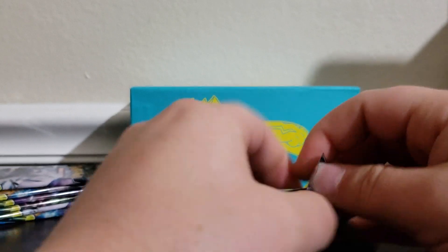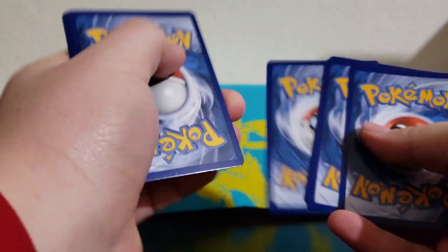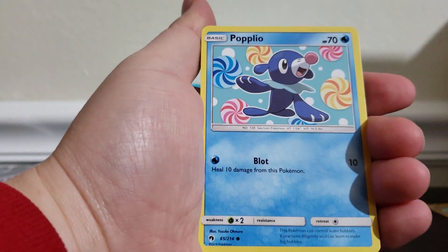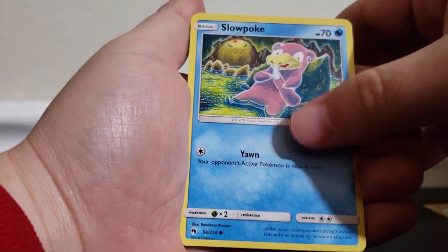How was everybody's Christmas and the past three months that I've missed? Let me know in the comments down below what you got for Christmas, anything cool, what you've been up to. All right, let's go with grass and fire for the energy guess. We have Nest Ball, Kecleon, a Sightseer, Popplio, Spinarak, Nincada, Blitzle, Slowpoke.